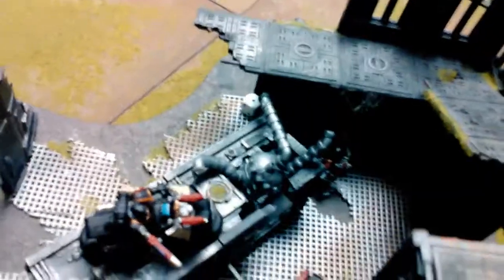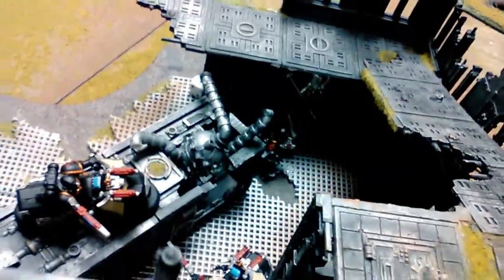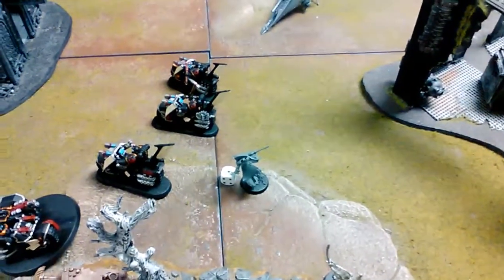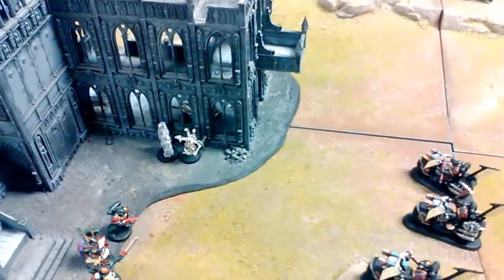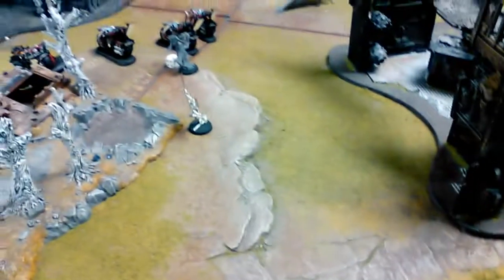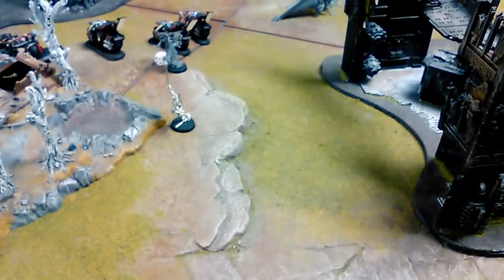Top of turn three. The bikes moved in and shot at the guy up there — he made all his saves except one bolter wound. The attack bike shot at the enemy unit but didn't do anything. The knights wrecked that squad a little bit with plasma. The bolter guys shot at that unit. Samael moved up and shot everybody except one guy in that squad. That's the battlefield at the top of turn three.